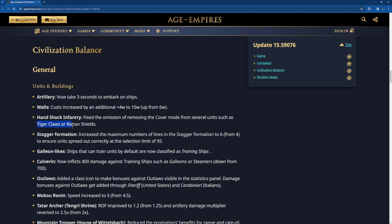I've noticed this because I used the Tiger Claws in one of the FFA games recently and noticed they still had cover mode, which was supposed to be removed. Stagger formation: increased the maximum number of lines in the staggered formation to six instead of four, to ensure units spread out correctly at the selection limit of 95. Because before it used to look very weird in stagger mode, but now it is fixed apparently.